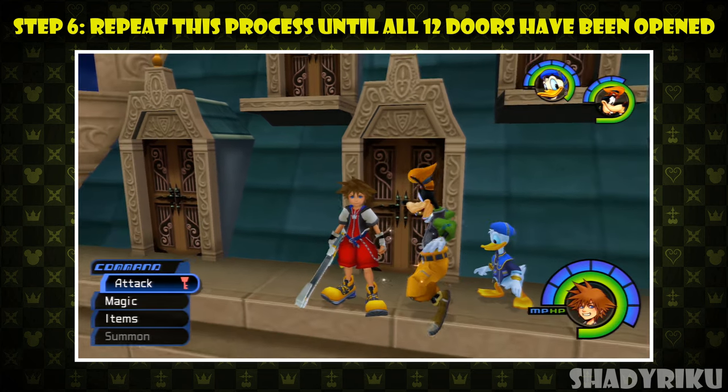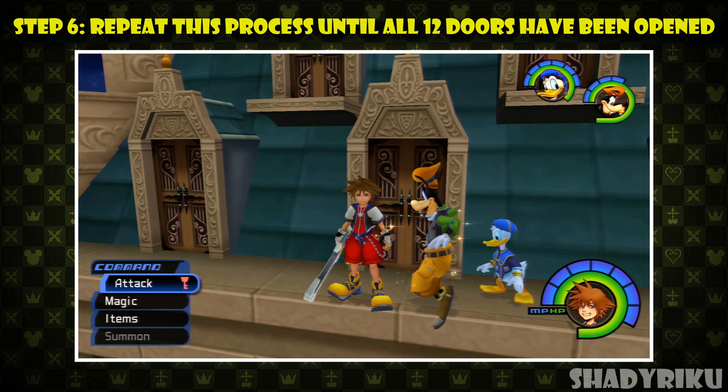Step number six is to repeat this process until all 12 doors have been opened and checked off your list. A good option is to open a door then set a timer for 1 hour, go play the game as normal and then when the timer goes off, head straight over to Neverland to open the next door. This will take at least 12 hours of playtime so it's probably a 2-day process or longer.